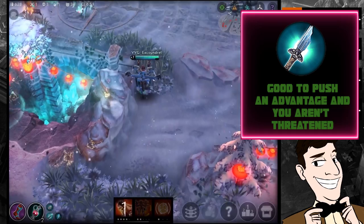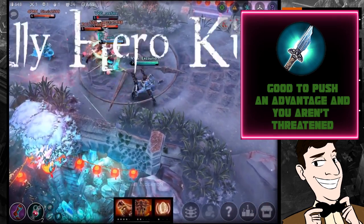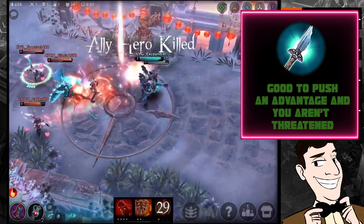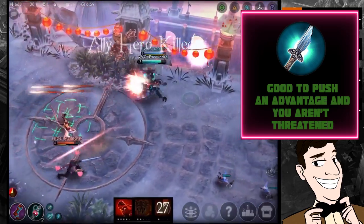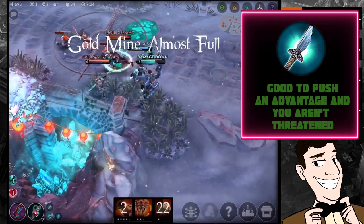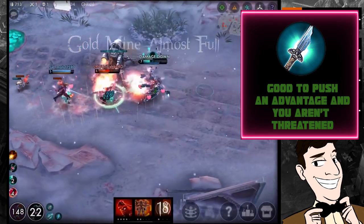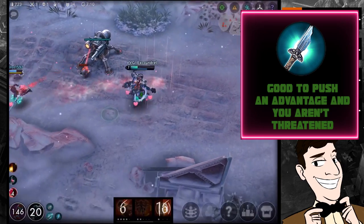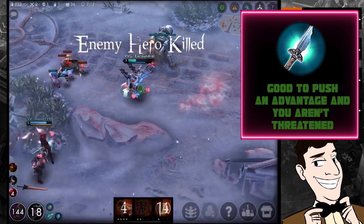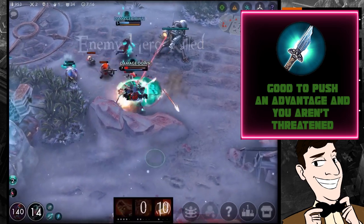Finally, Broken Myth. I don't mind it as a first item, but I wouldn't recommend it unless you're absolutely dominating. The issue with Broken Myth is it's very good at pushing an advantage, but if you aren't ahead or don't have complete control, you'll never stack it up enough to see the real benefits. It can be a real issue — especially against Taka, who'll just burst you before you get any output from it.